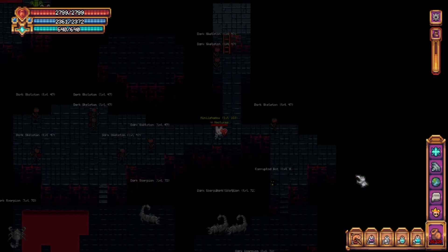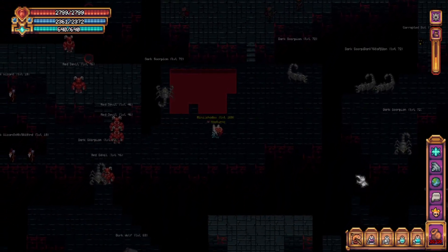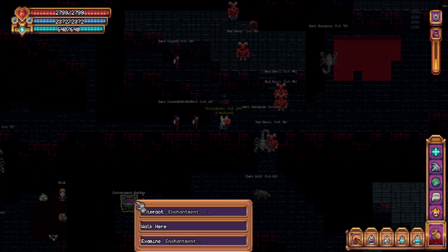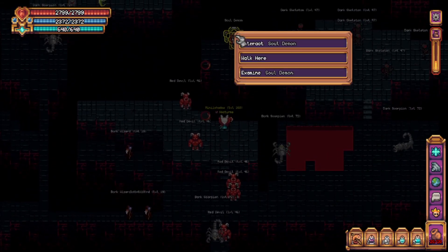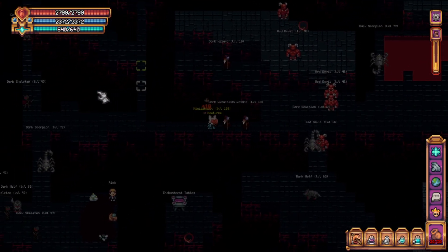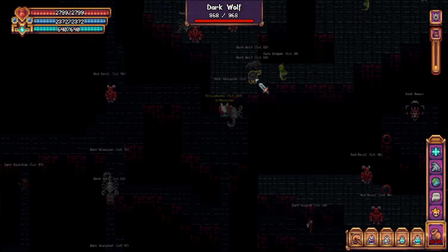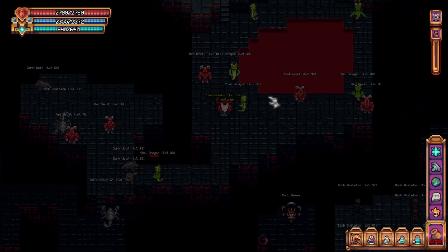After going down the ladder, you'll want to head south and take your first west. Head south down the ladder and follow west once more. Here's a little bit of a crossroads where south is an enchanting table and north is the soul demon where you can turn in your souls. But we are going to continue west and take on north. Following north, you'll hit some stairs and then head east and then north when you have to.